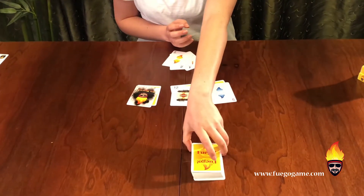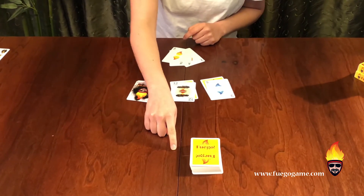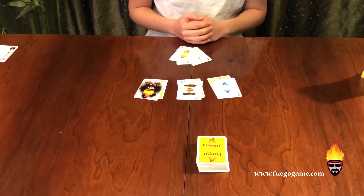During the game, you will use the rest of the cards as the draw pile. Next to the draw pile is the play pile, and off to the side is the discard pile.